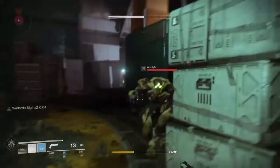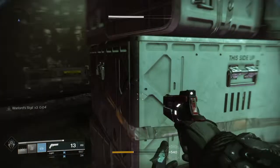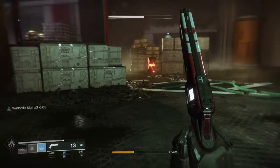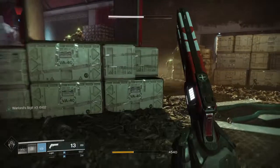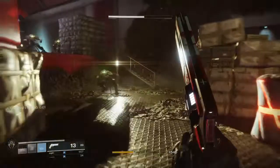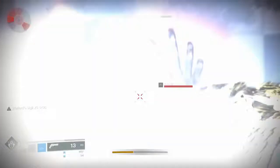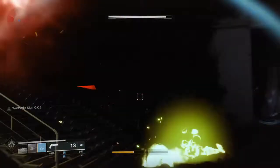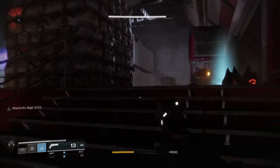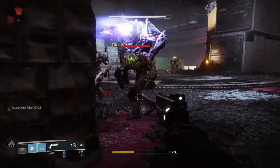Now we'll go through that final sequence again, this time in slow motion. As you see we hit this for 696 damage — we have Warlord's Sigil times 3. You get about 6 seconds to use it before it runs out. We just make it in the nick of time with it flashing, and we deal 2088. On the slow motion you actually see we kill 2 acolytes with a single melee, which explains the abnormally high damage of 2088.